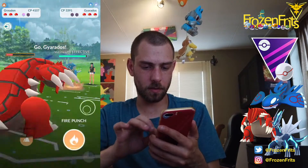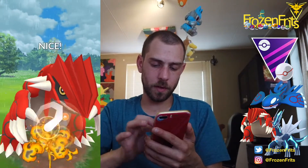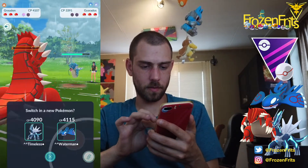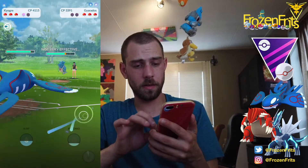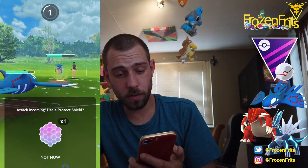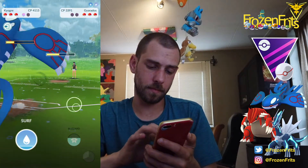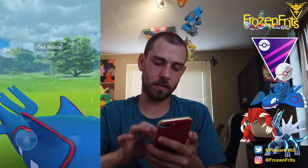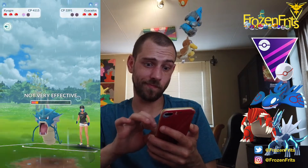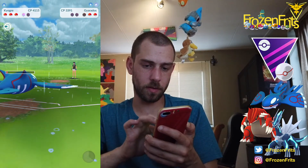He switches in to his Gyarados, so we're just gonna throw this Fire Punch, and then we're gonna switch in to Kyogre. We switch in here and we don't shield this crunch - oh it's an Outrage. We're gonna throw this Surf, and then we can Waterfall him down and then go straight for the Surf.